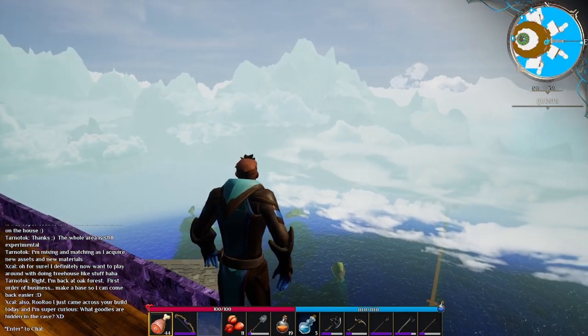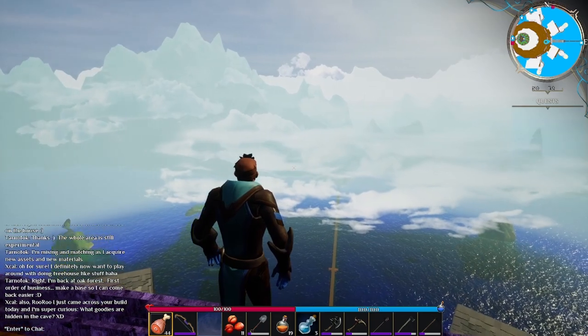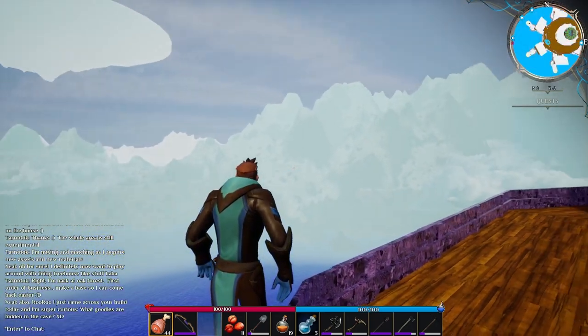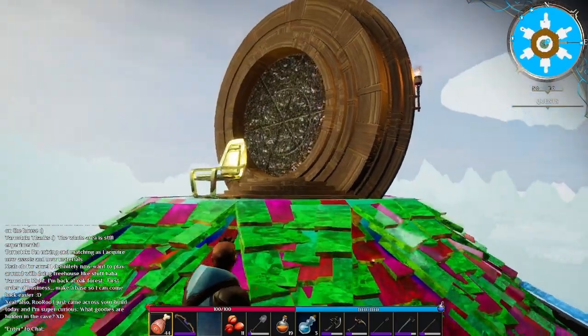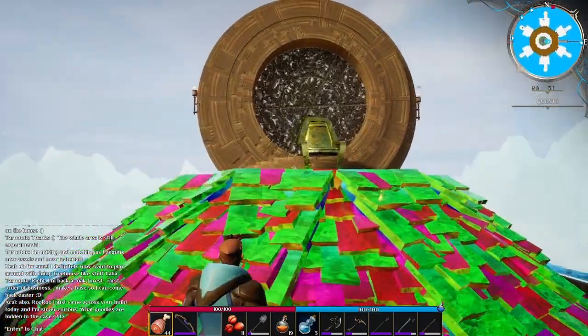The views from the top of this tower are just incredible. You can see the different mountain ranges in the distance out from the lake that this is positioned in, as well as you can see the city of Elysium in the sky.